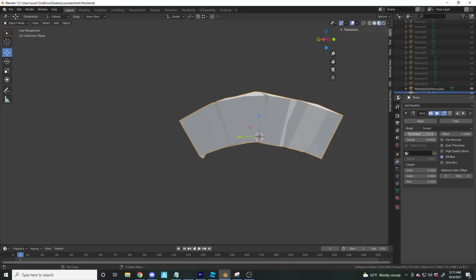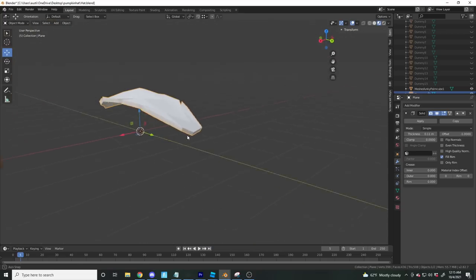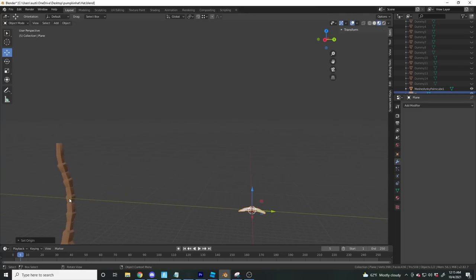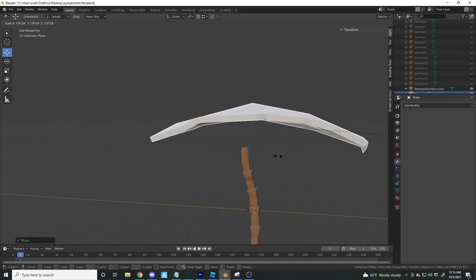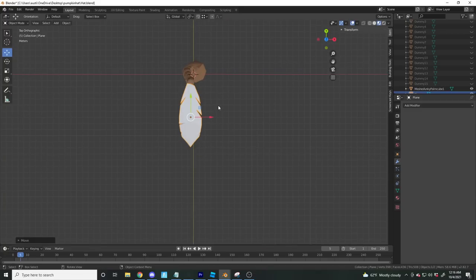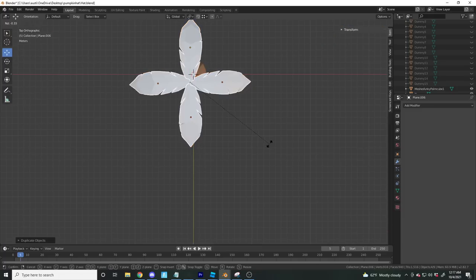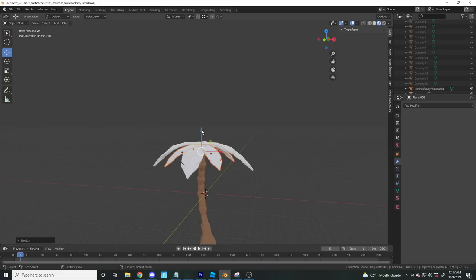Adding a solidify modifier and making it pretty thick — a nice dense leaf. Apply that, set origin to geometry. Scaling it up quite a bit, rotating on this axis to bring it down. I'm going to place four leaves, then duplicate all of them with Shift+D, rotate about 45 degrees, scale them down, and bring those ones up or down.